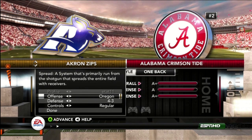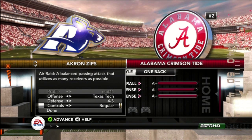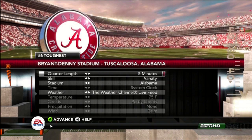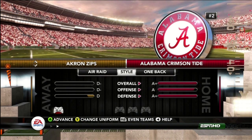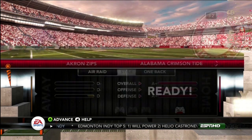Then once you do that, you can go back over to Alabama and start the game. Once you're in the game, you want to put your defensive adjustments — pass defense, or what it's called — to aggressive.